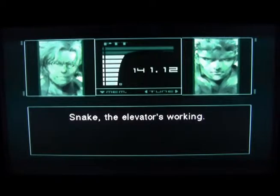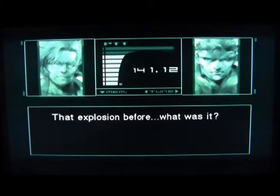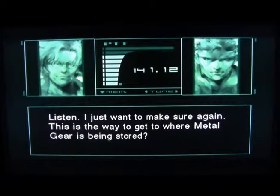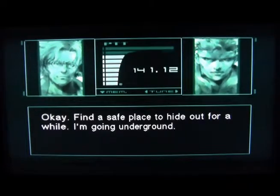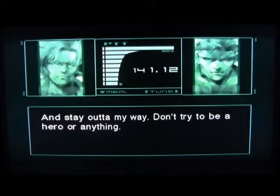Snake, the elevator's working. You fixed it? No, that's the weird thing — it just moved by itself, it's headed your way now. Is that so? Okay. That explosion before — what was it? I had to take out that helicopter. Helicopter? That's incredible, Snake! Listen, I just want to make sure again — this is the way to get to where Metal Gear is being stored. The entrance to the underground maintenance base is towards the back of the snowfield ahead. Find a safe place to hide out for a while. I'm going underground. You don't have to tell me. And stay out of my way — don't try to be a hero or anything. Okay. Call me if you need to.